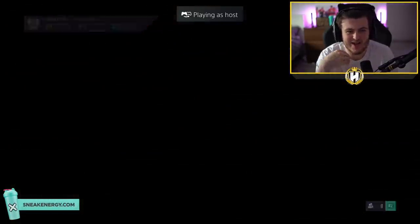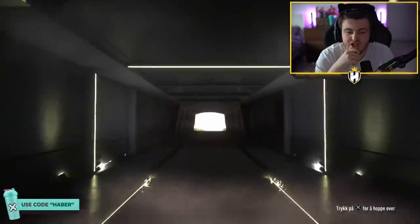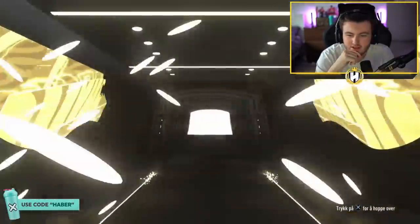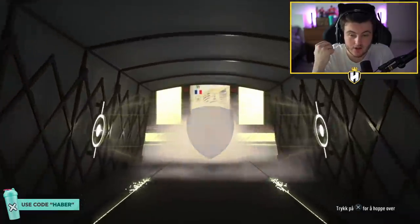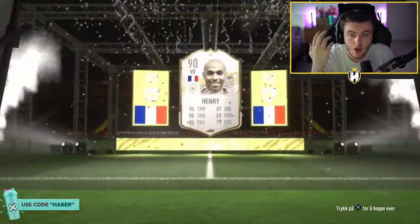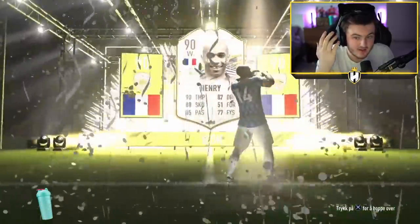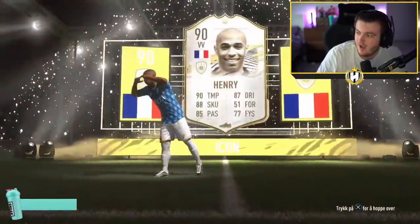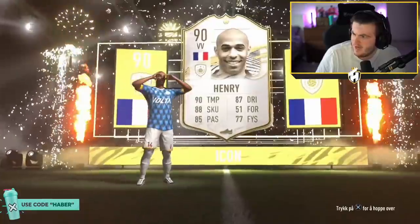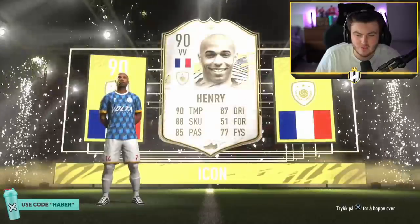Mid or prime icon pack now for Halverson — his club is called Net Six and Chill. What are we saying? Brazil — that's what I want to see, or Dutch, or French. I thought that was prime Henry for a second — it's still not bad though. Mid Henry's alright. What's mid Henry worth — like a million still? 780k. It's worth more than the pack, so it's a small win.